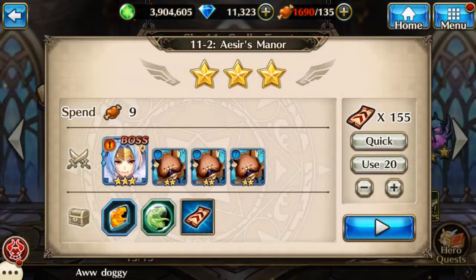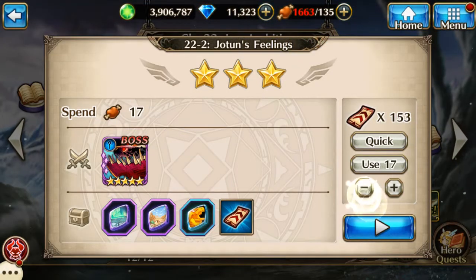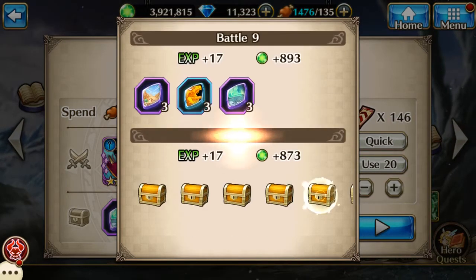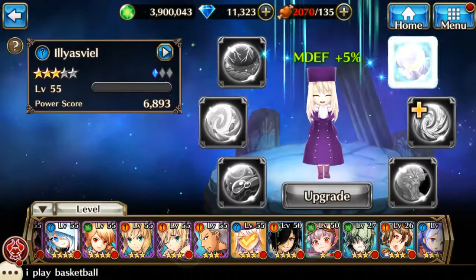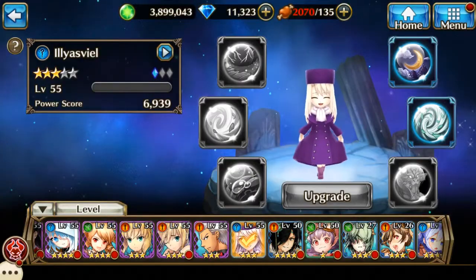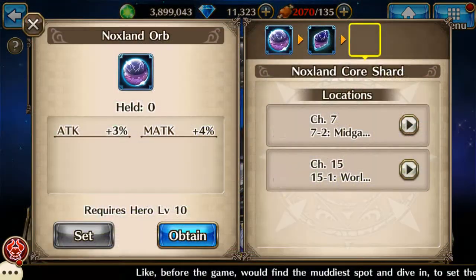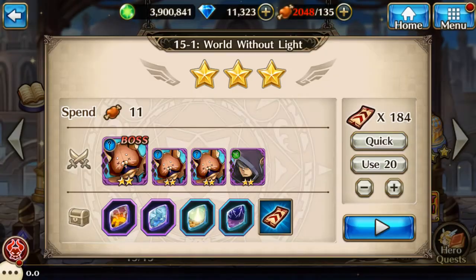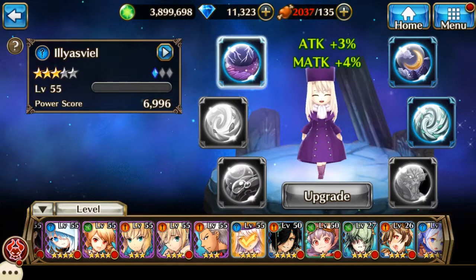The next thing I want to cover is questing. Sometimes when you're orbing, you'll come across an instance where you don't currently own that orb, and to get it you'll have to quest for it. When selecting a quest for the specific orb you're looking for, you'll notice the system sometimes gives you multiple quests, ranging from a chapter early in the game to the latest chapter you have unlocked. Generally the uppermost quest is the cheapest and the lowermost is the most expensive in terms of stamina. Keep in mind that the leftmost orb is the rarest one in that quest, and the rightmost orb is the most common one.